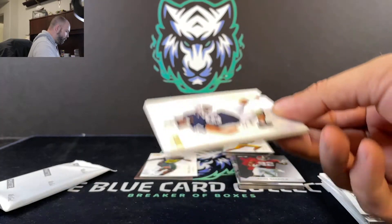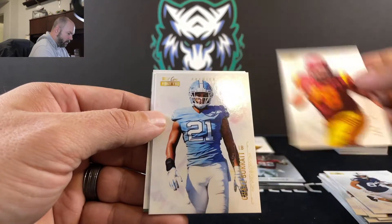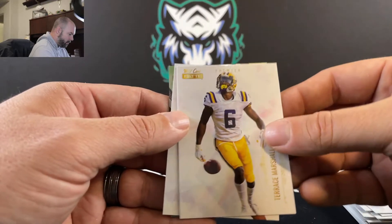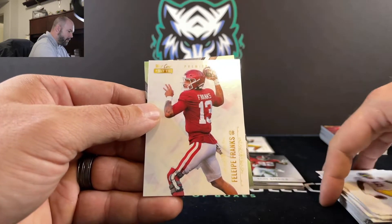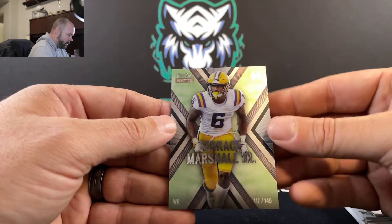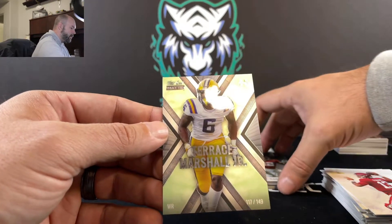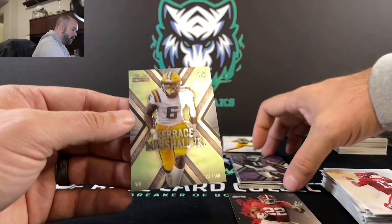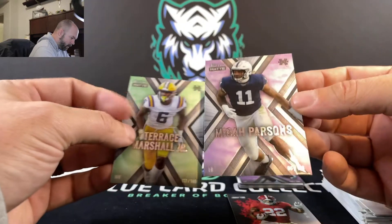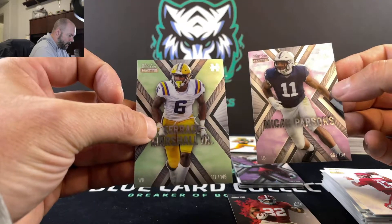Pat Fearmuth, Jay Tufel, Chase Surratt, Terrace Marshall Jr., Felipe Franks — seems to be like the sequencing. And Terrace Marshall Jr. in the Explode, 117 out of 149. So you can see they've got different levels of the Explodes — this one looks like a green and this one is more of a pinkish. That's out of 199 and this one is out of 149.